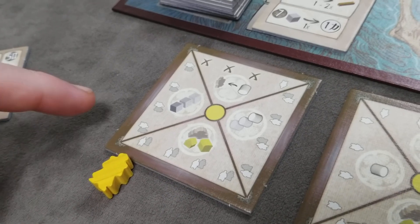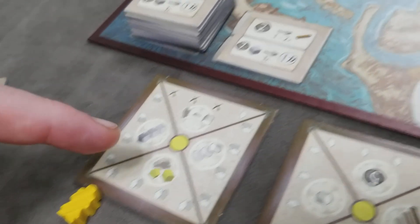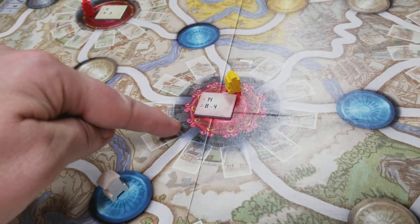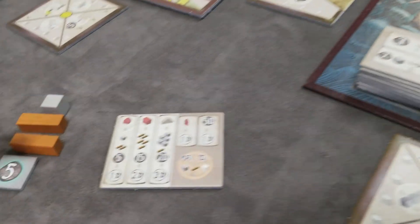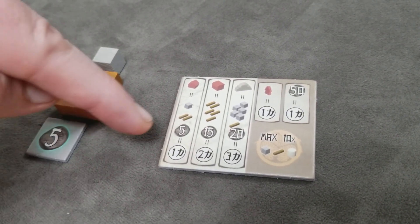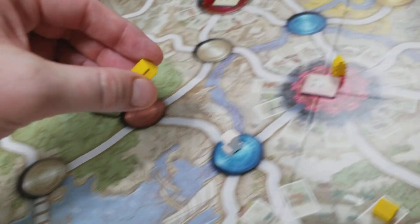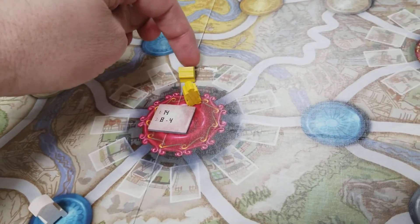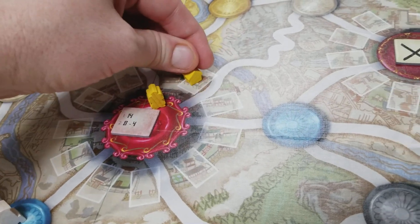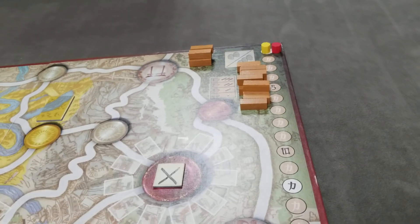So let's say this player uses the build action with one official to activate it. They make sure their samurai is in Edo and decide to spend the stone, the two wood, and the five money, pay it to the bank, and put one house in the first empty spot with the arrow in the city, then get the one victory point on the track immediately.